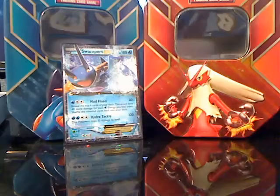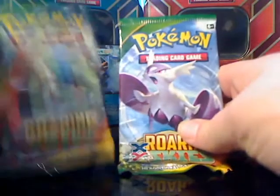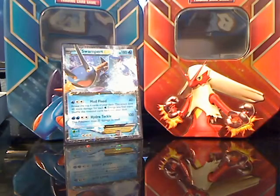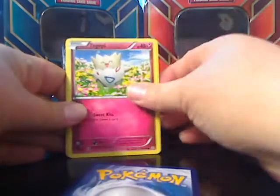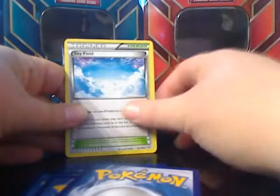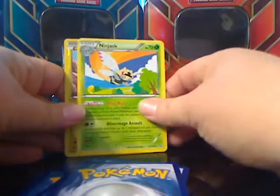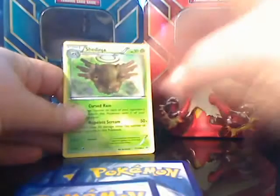Next up we're gonna do Roaring Skies. I'm gonna look for the Mega Rayquaza and see if I get something good. Hopefully I do. The card is backwards again. I'm not feeling much stuff out of this one. First up we got Inkay, Togepi, Exeggcute, Fletchling, Rayquaza Spirit Link, Skyfield, Ninjask, Electrike, and Astroninja.